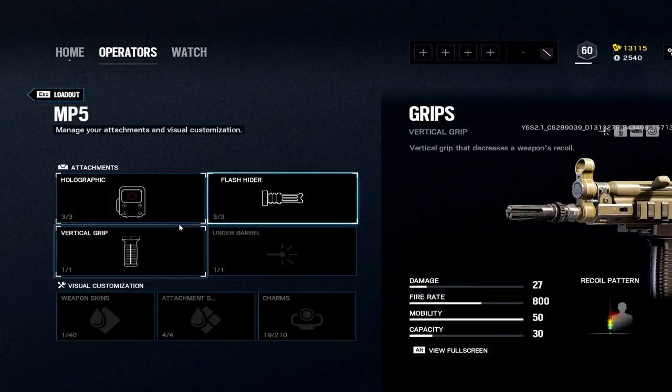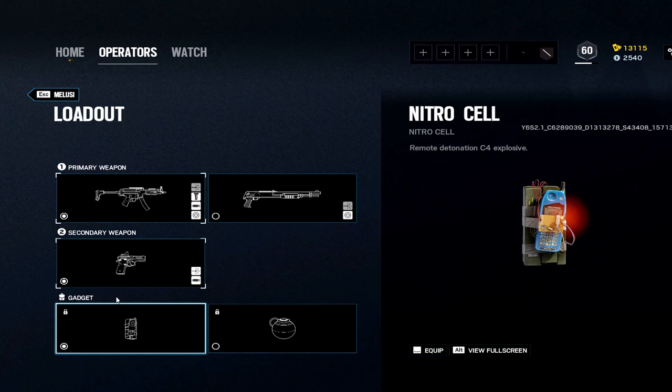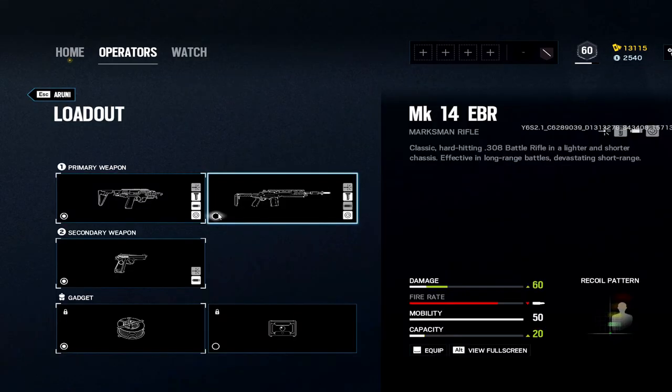Melusi: this is who Oryx stole the gun from. Now the MP5 is on Melusi and it's absolutely trash. Hollow, flash, vertical. RG15 pistol. Nitro. The only good thing about Melusi is that sweet gadget.